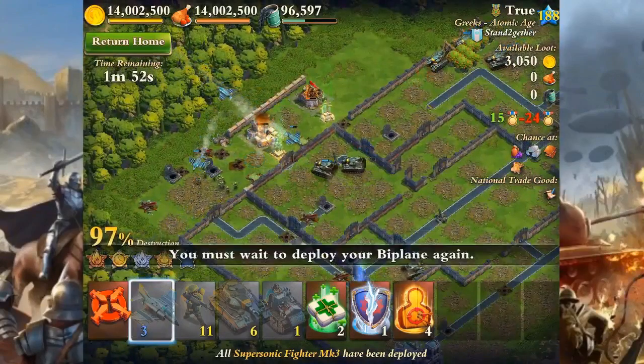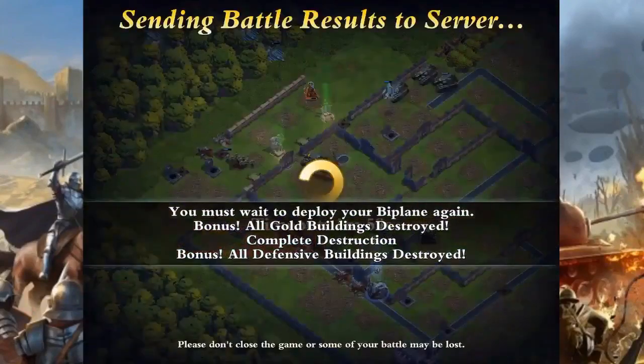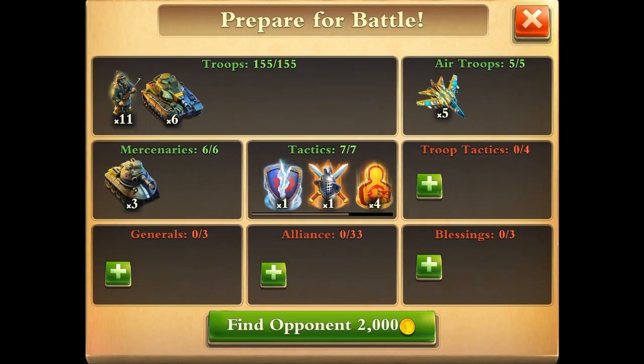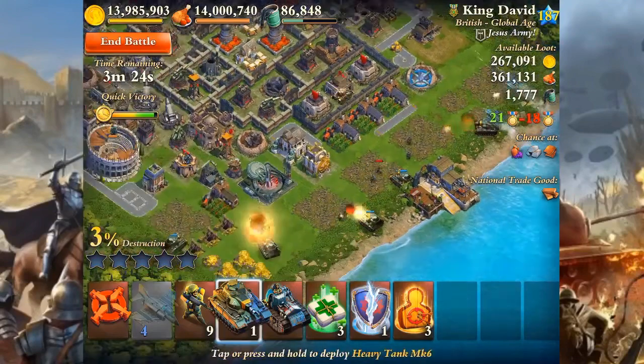Let's talk composition and a few things that will get you started — I've watered this down to just a few basic ideas so it shouldn't be overwhelming. I recommend starting with 6 heavy tanks. If you're industrial or global age and not Roman, run 5 and use your remaining 20 troop space for whatever else you have. If you're Roman, you have 6 heavy tanks and 10 troop space for whatever else you want.